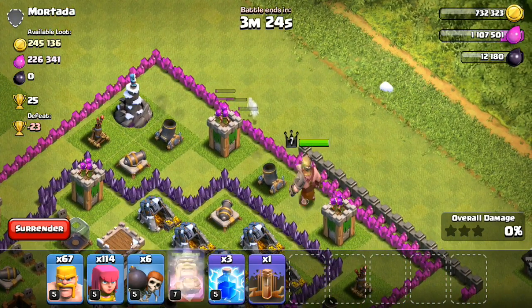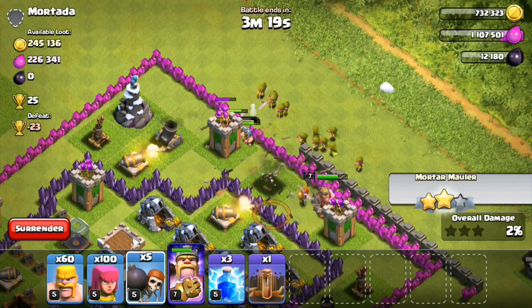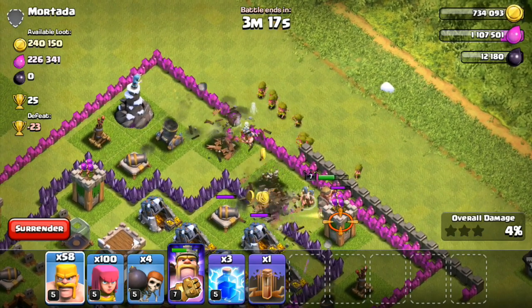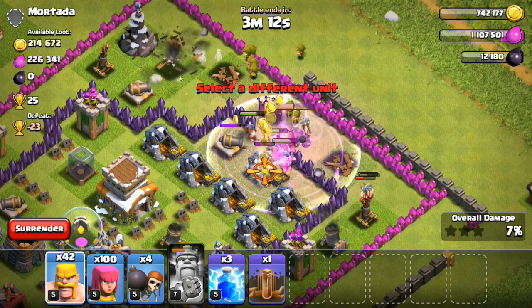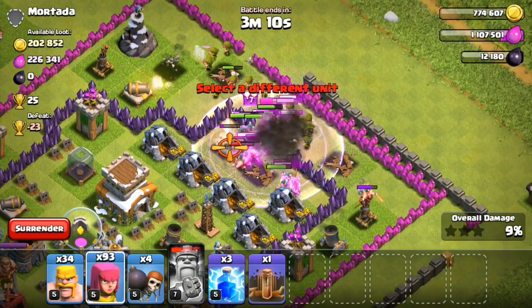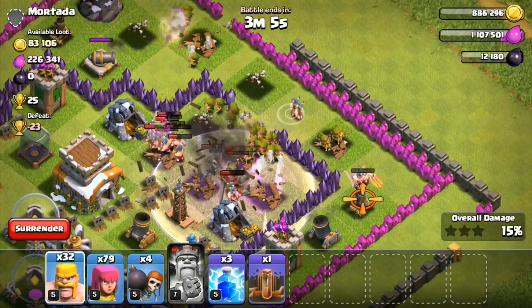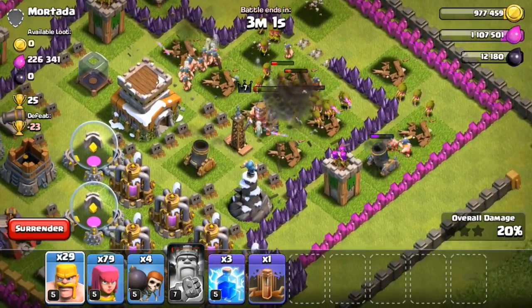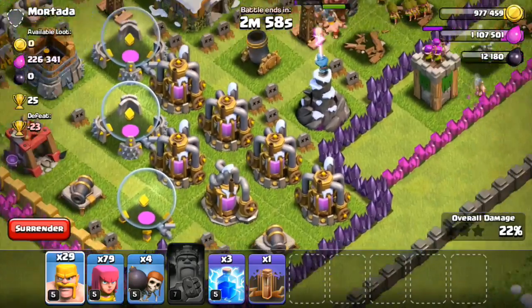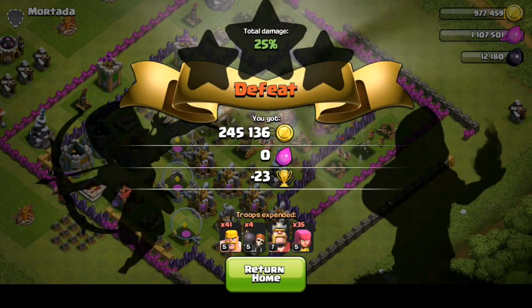Now let's go ahead and raid this base right here, where it looks like there's a decent amount of gold mines on the top right-hand side of the base. Troops are making their way in, wall breakers on both of those layers of walls. I'm going to go ahead and drop my king as well, and he's going to storm his way into the center of the base. So far, so good. I'm probably not even going to go for the elixir collector, seeing as it would just be a waste of troops. I'm sort of just plowing my way through the gold mines, and seeing as this elixir really means nothing to me, I'm going to give you guys that as an early Christmas present. Hopefully the next attacker can make better use of it than I can.